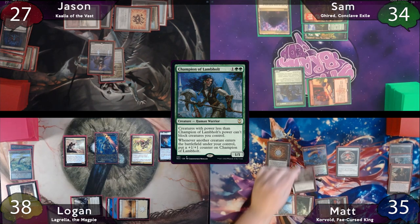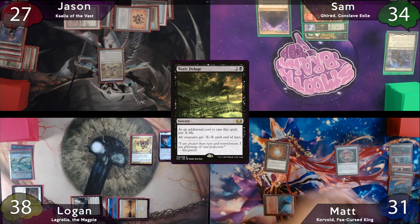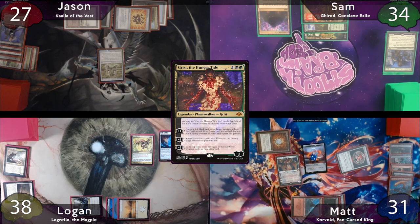Matt decides he absolutely hates this board state, so he's going to cast Toxic Deluge, paying four life. He doesn't pay one to Esper Sentinel, then the Deluge resolves, and Matt chooses the Treasures on the die trigger. After this, Matt will cast Grist the Hungertide, uptick it to mill Goldsbane Dragon, and make a 1-1 bug.